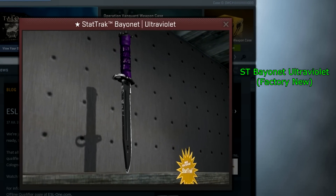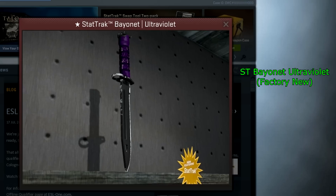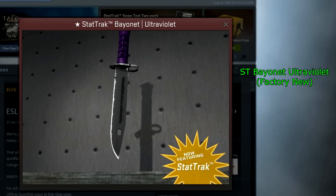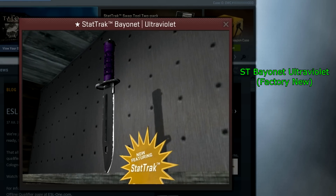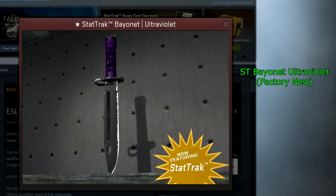Starting off, we have the StatTrak Banat Ultraviolet Factory New. I'm going to be inspecting a minimal wear one — the closest to Factory New that exists — for the footage. There are some Factory New non-StatTrak ones, but the StatTrak one has not been unboxed yet according to CSGO.exchange.